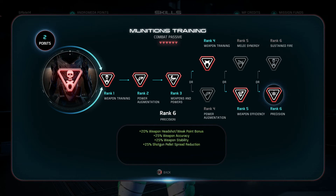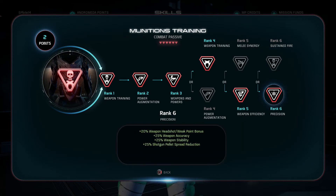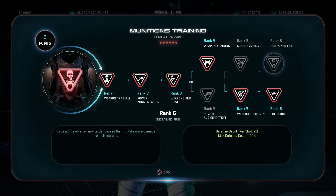The next choice is a horse apiece: defense debuff per shot versus precision for increased accuracy, stability, and weak point bonus. The debuff wording is a little unclear — it doesn't specify whether damage from all sources including teammates counts, or how long it lasts. It's too vague, so I'm going with increased weapon stability and accuracy plus the 20% weak point bonus, which is major. As long as you can aim well, that's a significant damage increase — up to 24% total.